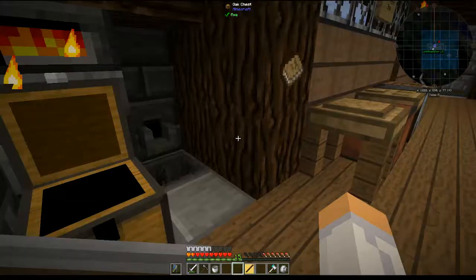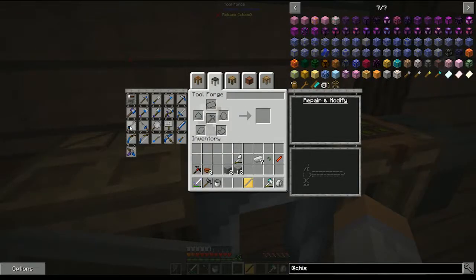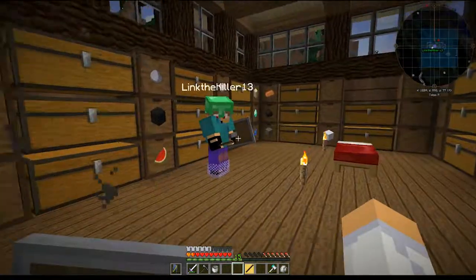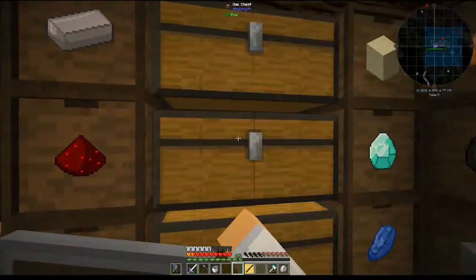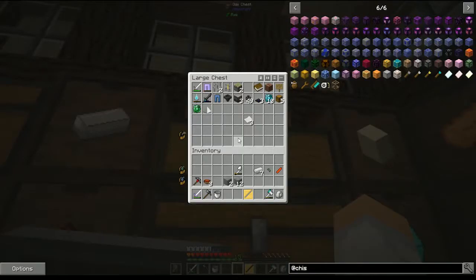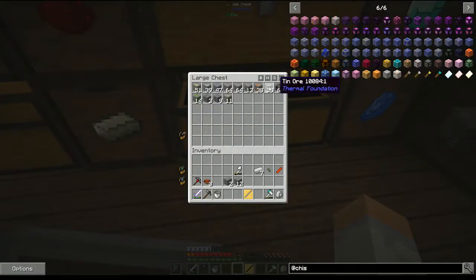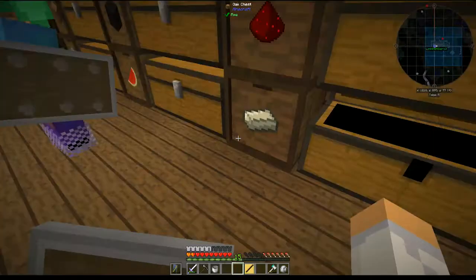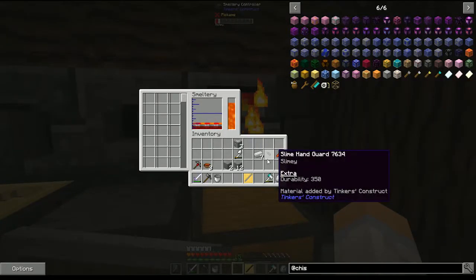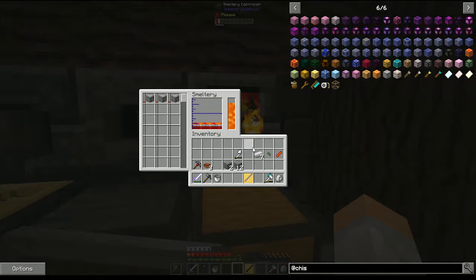You can do it out of silver — it deals bonus damage to undead enemies. You can also use electrium — it gives it shocking. Running around charges your tool, and hitting the enemy discharges it. Let's smelt the silver, that actually sounds kind of cool, I might try that. It smelts pretty fast too.